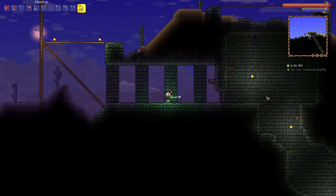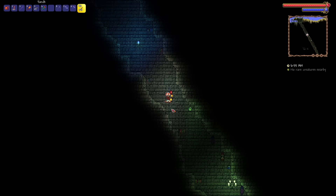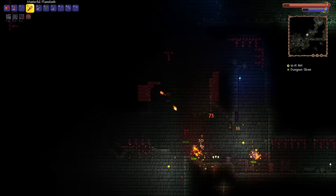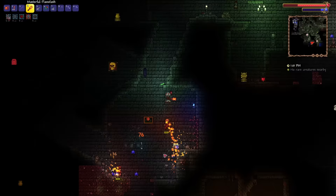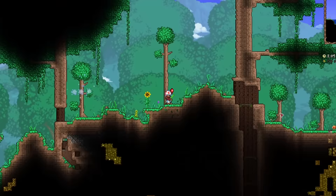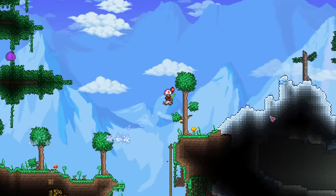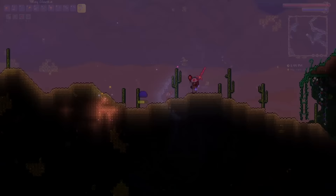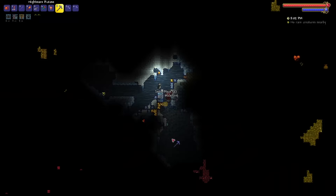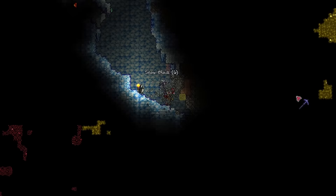The next task was searching for a couple more accessories before entering hard mode. I entered the dungeon to look for the Cobalt Shield — this shouldn't come as a surprise to anyone. The Cobalt Shield and its variations are already some of the best accessories in the game, and although I don't have access to its upgrades, it will still be very useful in this run. After about five minutes, I found what I was looking for, reforged it to Warding, and immediately went off to search for the second accessory — the Blizzard in a Bottle. Mobility is going to be one of the biggest obstacles in this run, so the more bottle variations I find, the better.